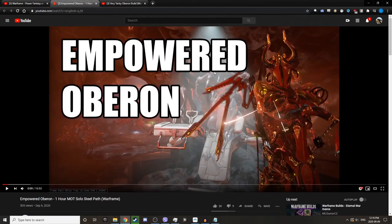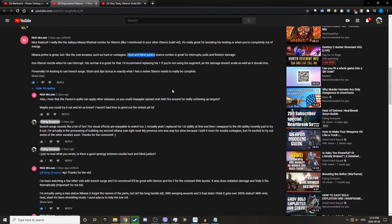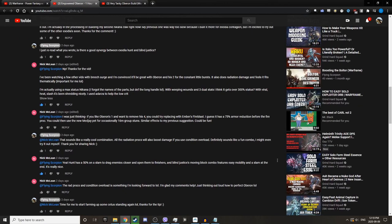Regarding the Empowered Oberon video — Nick McLean shared some really interesting information. He suggested trying the Exodia Hunt and Blind Justice stance combo with a Zaw-Cana. Exodia Hunt has a 50% chance on slam to drag enemies closer and open them up to finishers, and Blind Justice's moving block combo features easy mobility and a slam at the end. That sounds really cool — thank you for sharing that, Nick McLean.